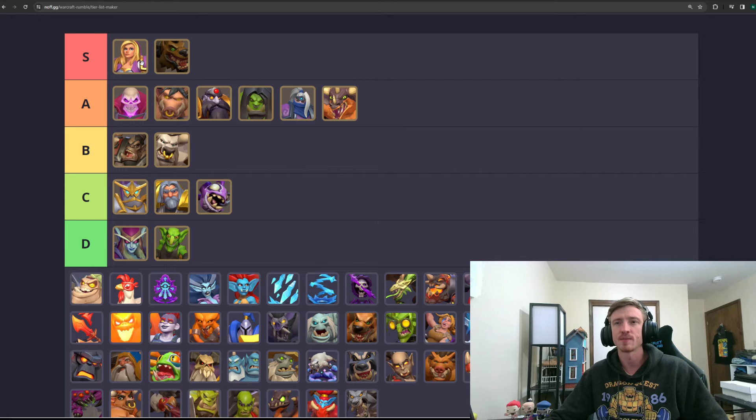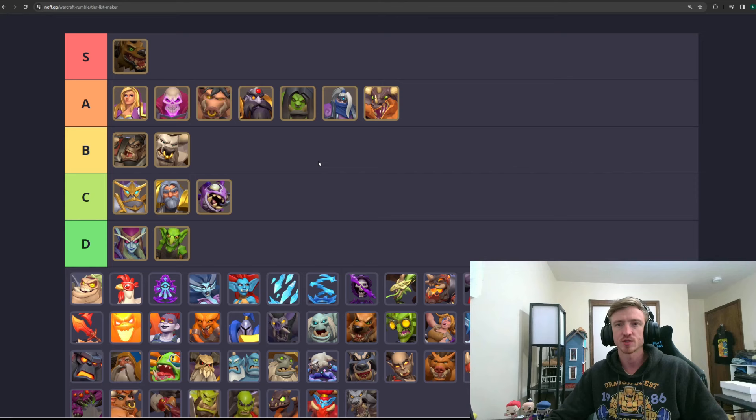Let's start here at the top with Jaina. We're going to move her down to A tier. I do think that with the introduction of First Strike, she is much weaker, especially in Heroes Resolve. It just doesn't seem like you can level her up far enough to protect her. She is still very good — definitely an A tier hero, super solid all around.